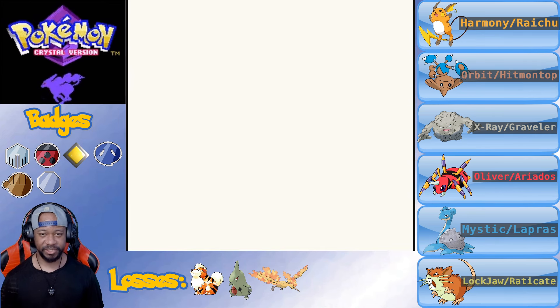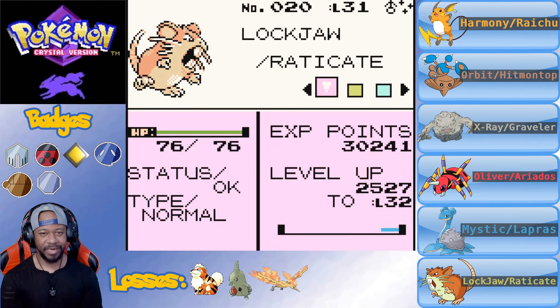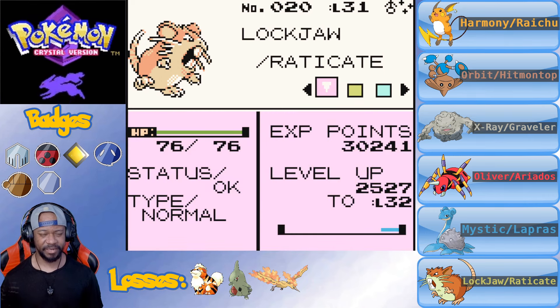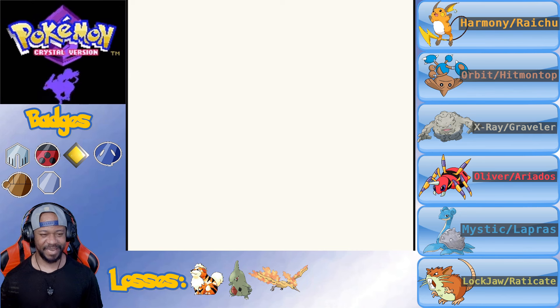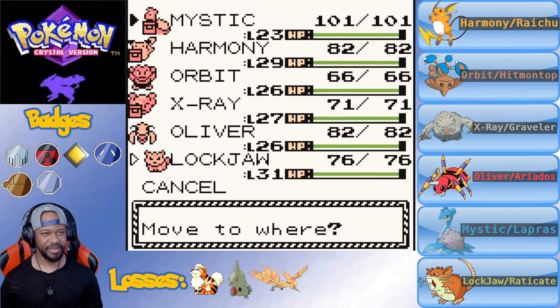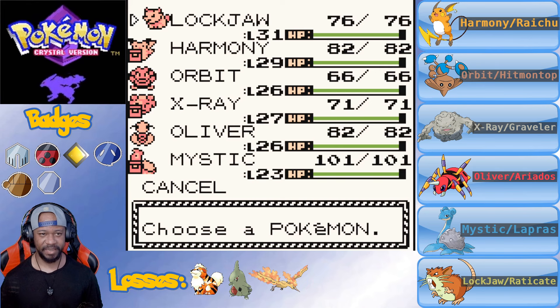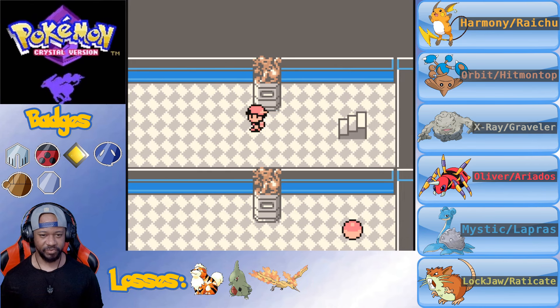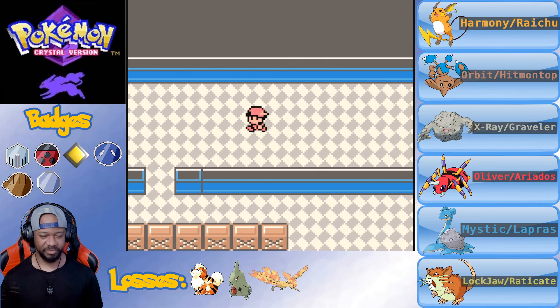We also added a shiny Pokemon to the squad - Lockjaw the Raticate. I think I'm going to use it because last part I was contemplating, but that Hyper Fang was doing damage. We haven't used Raticate since it evolved - we used Rattata, but not our shiny Raticate. So we're going to put him in front and let him shine. I think he's a good addition to the squad.